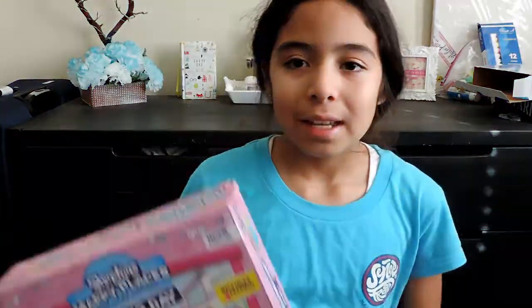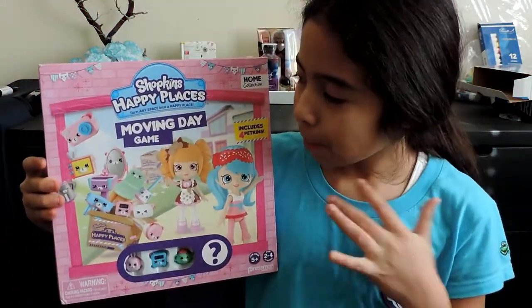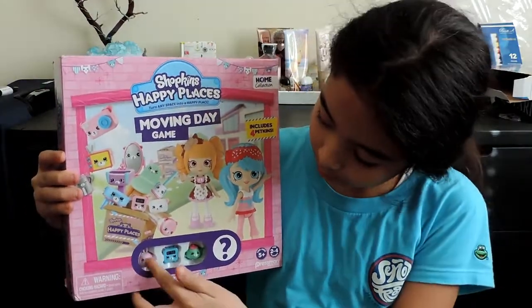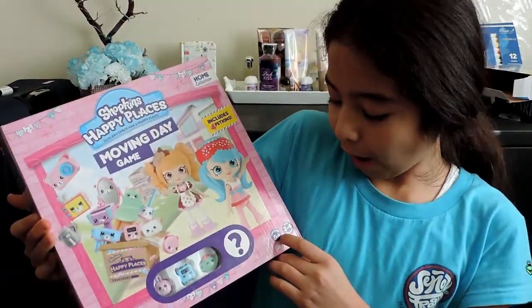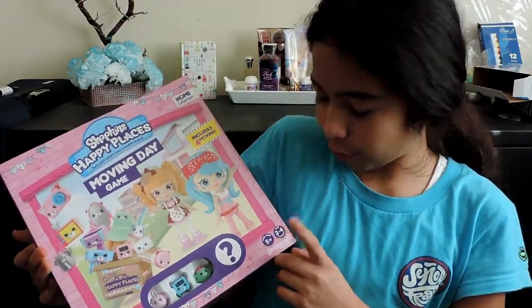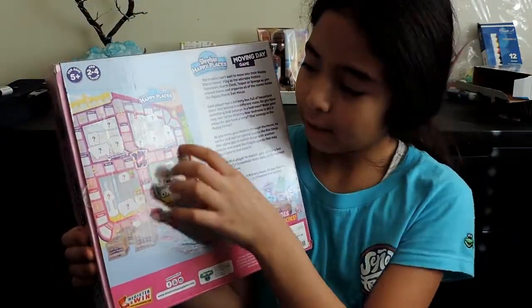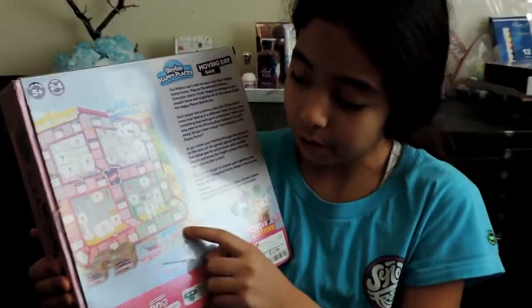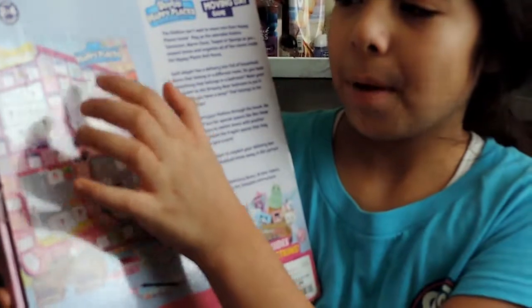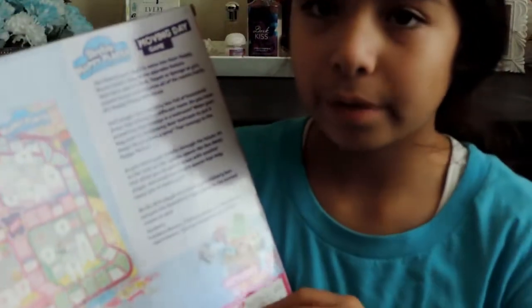Hi guys, I'm Emily, and today I'm going to be doing this Shopkins Happy Place Moving Day game. It comes with four characters, one of them is a mystery. It's from ages 5 and up, for 2 to 4 players. You have to go around the house and basically collect all these characters and put them in the right spots. Whoever can fill up their room first wins. And it comes with a spinner. Let's get started.